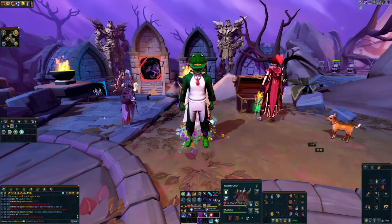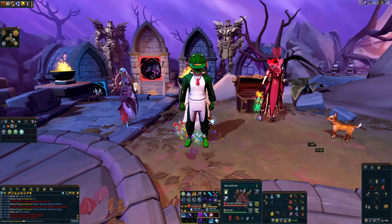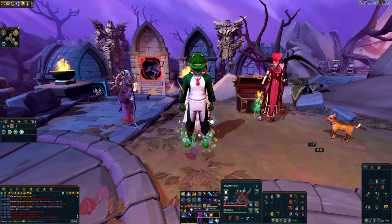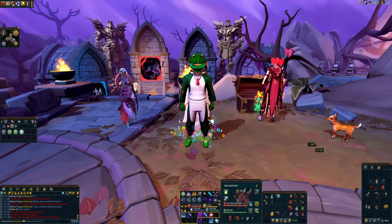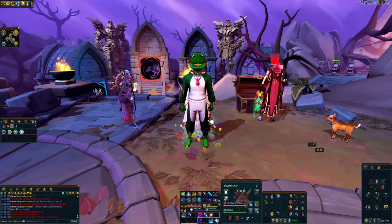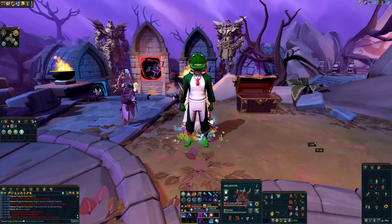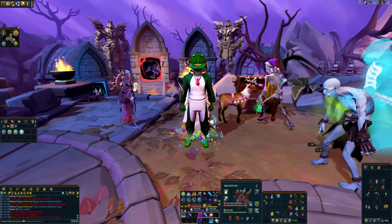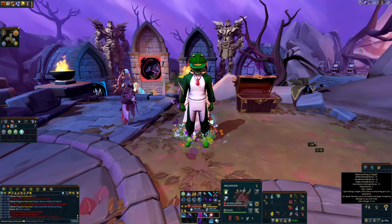Now I'm going to go over the Ripper Demon method. Before I get into that, I would only suggest this method for people that really want to be getting the pet quickly, or are mass farming binding contracts for Ripper Demons. Because honestly, setting up this method is going to be pretty annoying — it's really technical and tedious, and if you screw it up at all, you'll just die, which is why we have the Ring of Death on.